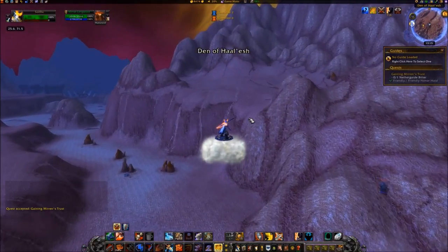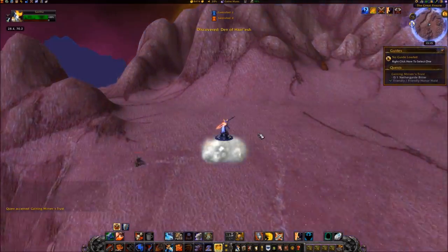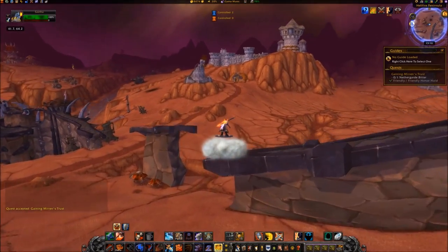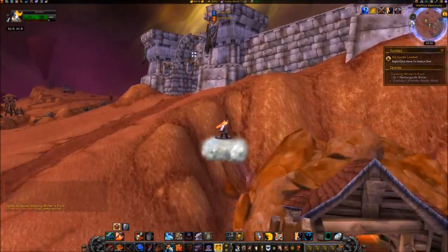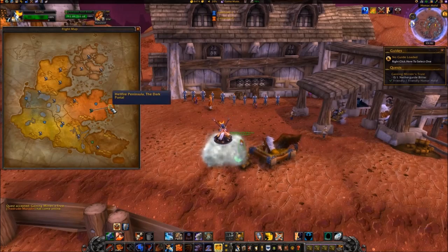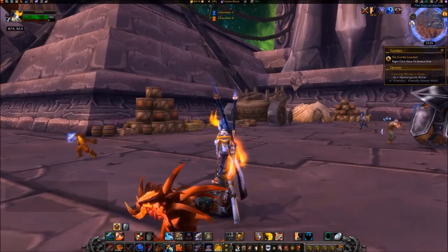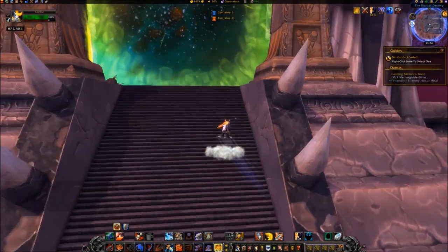To obtain the Netherguard Bitter, if you don't already have it, travel east back to the Dark Portal. Click on the portal to Stormwind, located at the top of the steps of the Dark Portal at coordinates 89, 50.